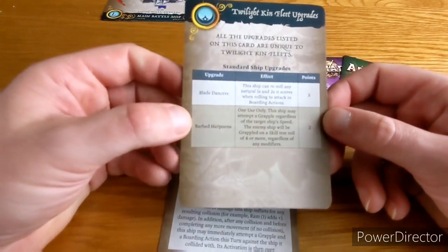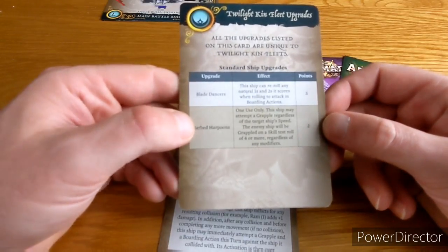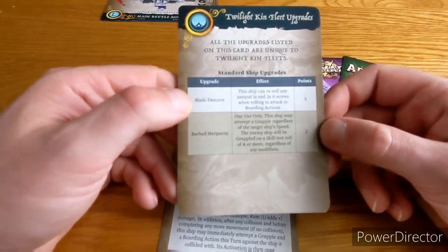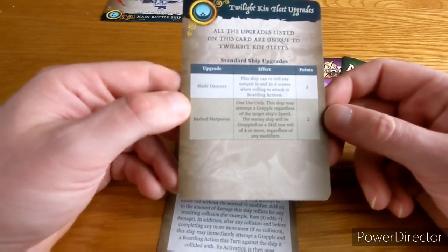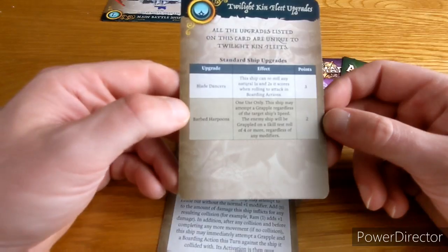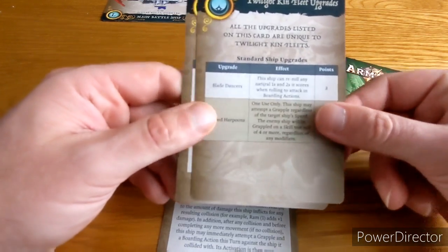We also get the Twilight Kin unique upgrades. Blade Dances — the ship can reroll any natural ones and twos when rolling to attack in boarding actions. That's very good for three points — especially for players like me who roll ones and twos. Barded Harpoons — this is the one that doesn't take an upgrade slot. One use only: this ship may attempt to grapple regardless of the target ship's speed, and the enemy ship will be grappled on a skill test of level four or more, regardless of any modifiers.